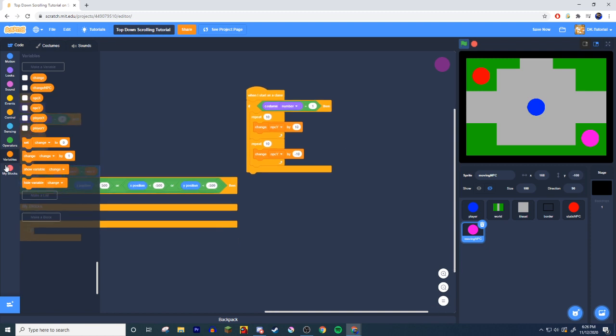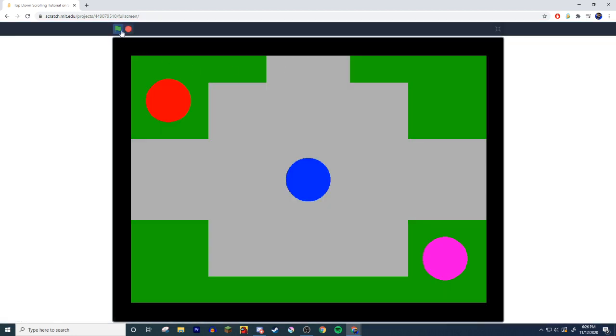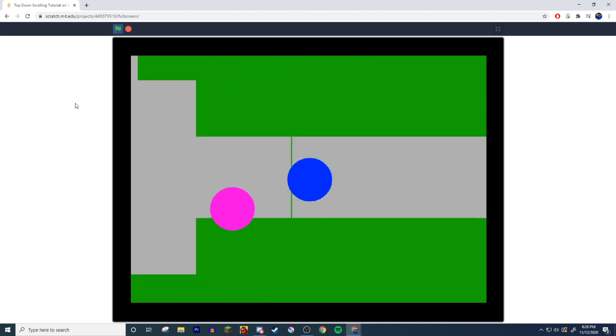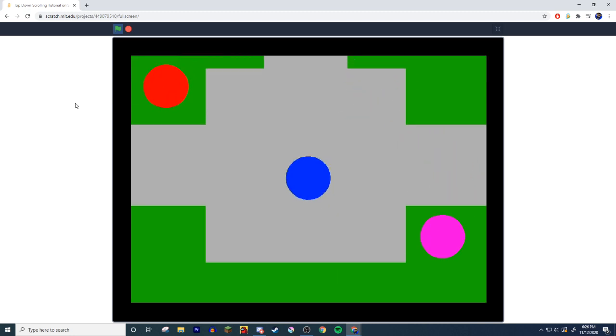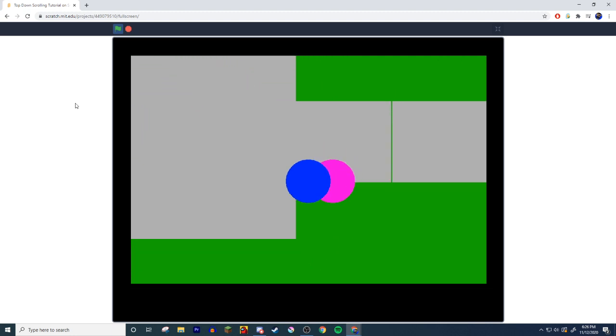The forever loop needs to be inside the if block, not outside — there we go. Look at that, it's moving now. And if we move our player, the NPC stays in its spot and keeps moving. It still can't go through walls — super cool.